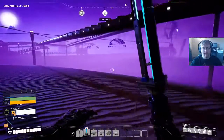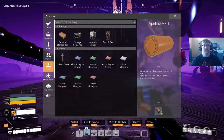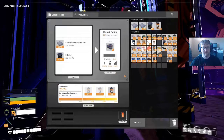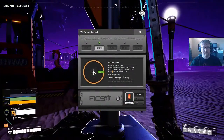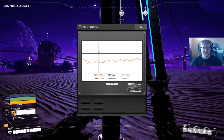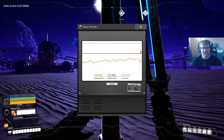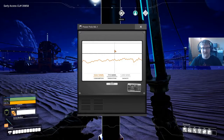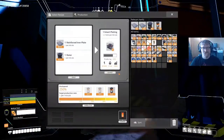Do we even have the stuff to make smart splitters yet? Do we have access to them? I don't think so, not yet. Because that was in the quick wire tree. Did part of our base shut down? Our power consumption went way down. Didn't you say we were full on reinforced plate production? Oh yeah — we probably got a bunch of full boxes of stuff not making stuff.